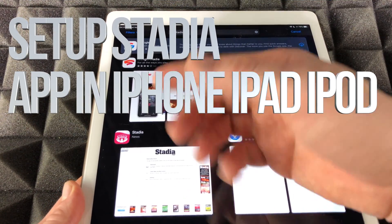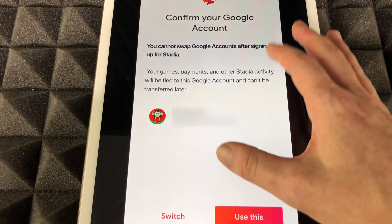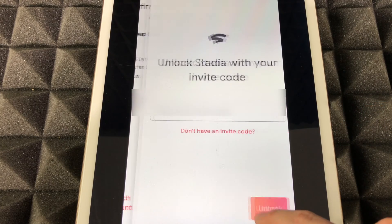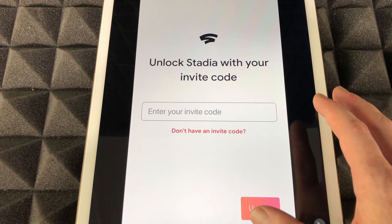Here it is. I made a video about downloading it but it's basically just you tapping right here, so I'm going to open it up right now in order to set up your controller with the Stadia app. Down here you'll see 'Use this account,' so just make sure to tap right there. You should then see a field for an invite code.